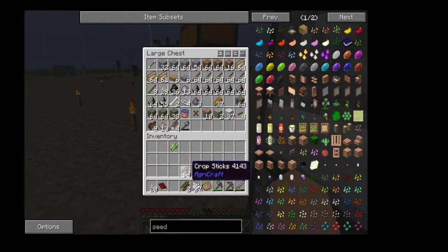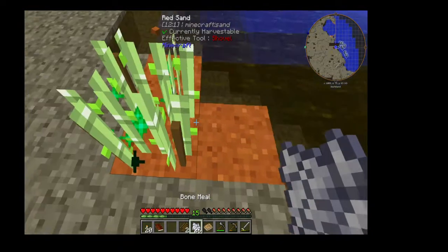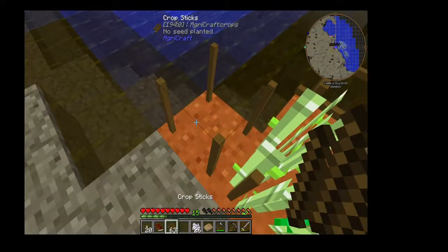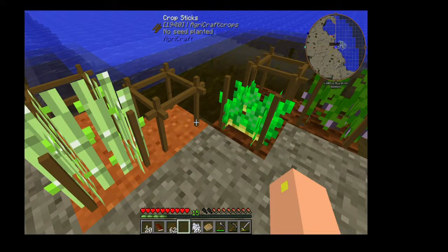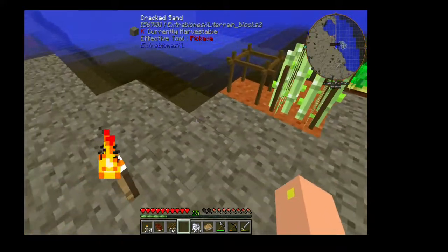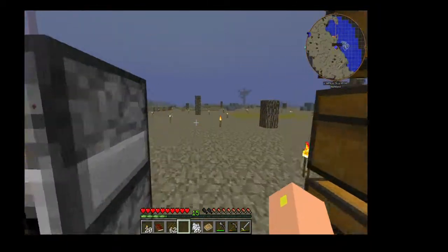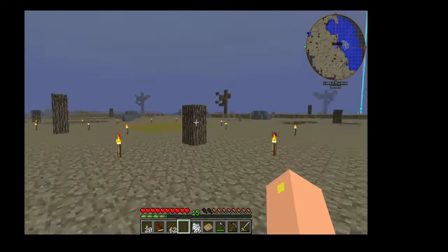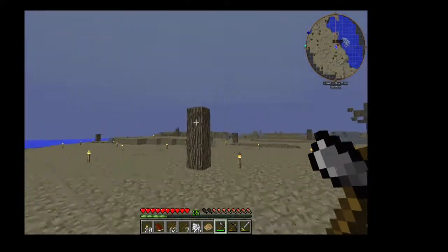I'm going to take some bone meal and speed things up. Now mutate — please mutate perfectly the first time, that would be amazing. Basically, they crossbreed here. What I should have done is grow this up, then do that, and then that — and it'll spread but it won't level up at all. There are three components: growth, strength, and gain. Growth is how fast it is, strength is how well it defends against weeds, and gain is how many you get. So if you have a 10-10-10, it probably won't get taken over by weeds, it'll give you about four things when you harvest it, and it grows pretty fast.